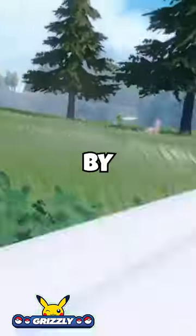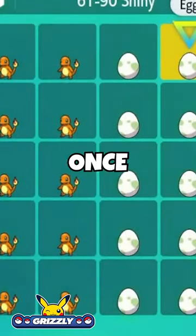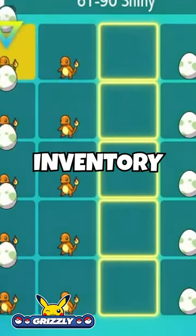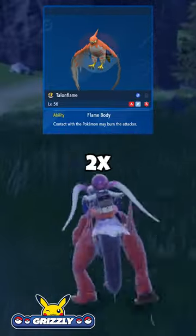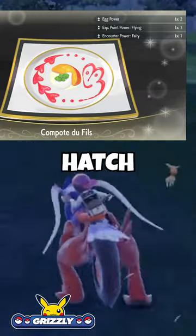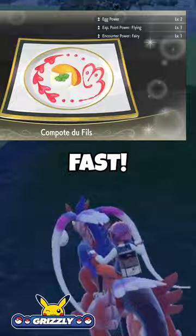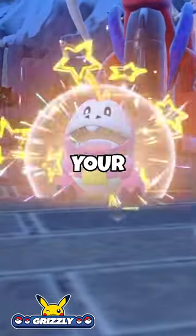Step number 3: hatch the eggs by riding fast on Koraidon or Miraidon. Simply swap the 5 Pokémon once they've hatched with 5 new eggs from your inventory. Having a Pokémon with the ability Flame Body will let you hatch your eggs twice as fast, and having a combination of Flame Body and Egg Power level 2 will make your eggs hatch almost four times as fast. So make sure to buy yourself a meal that boosts Egg Power before you start hatching your eggs.